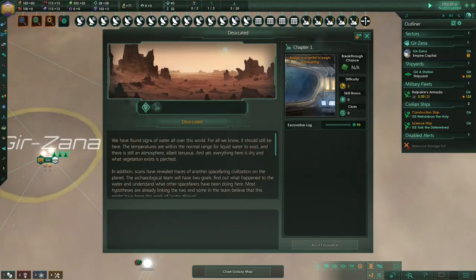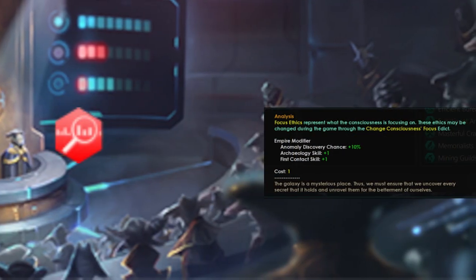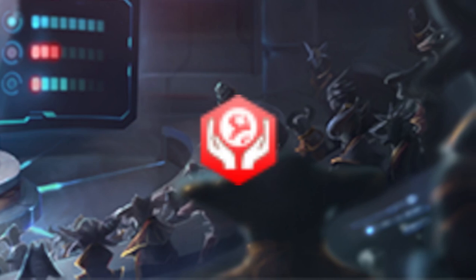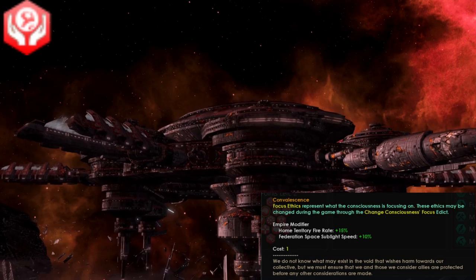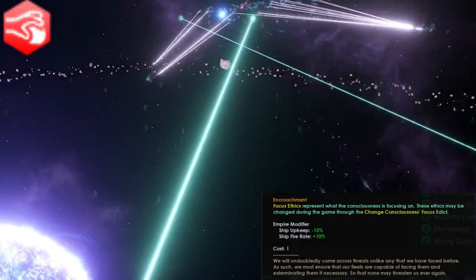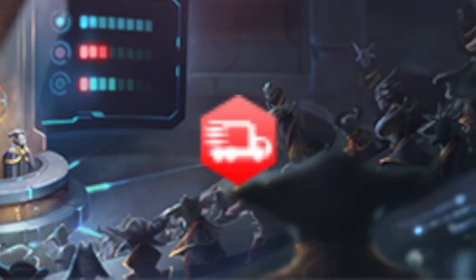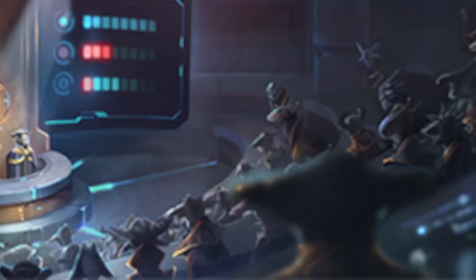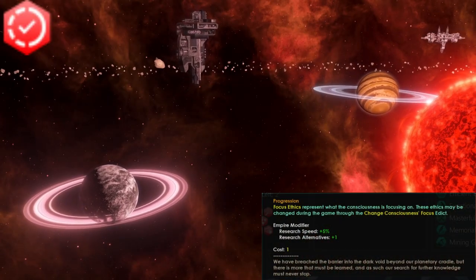Analysis focuses on small-picture research such as anomalies, archaeological sites, etc. — it increases your chances of discovering new anomalies and boosts your archaeology and first contact skill. Connection is about keeping your collective consciousness together, lowering empire size from pops and increasing monthly unity gain. Convalescence gives bonuses to defensive warfare, increasing home territory fire rate and federation space sublight speed. Encroachment gives benefits to offensive warfare such as reduced ship upkeep and increased ship fire rate. Logistics boosts your planetary build speed and megastructure build speed by 15%. And the last focus ethic, Progression, focuses on big-picture research — it improves your research speed and gives you a research alternative point.